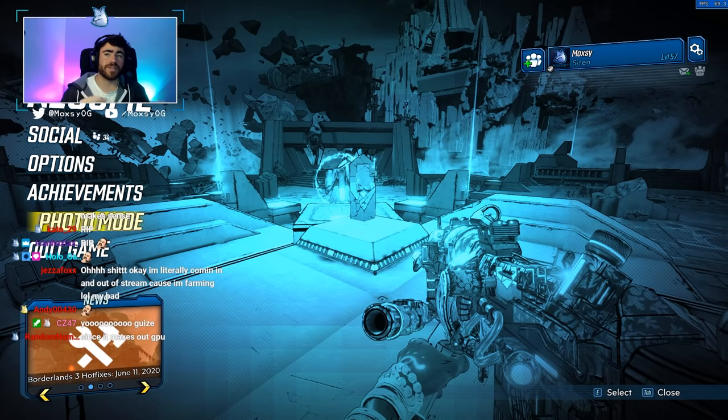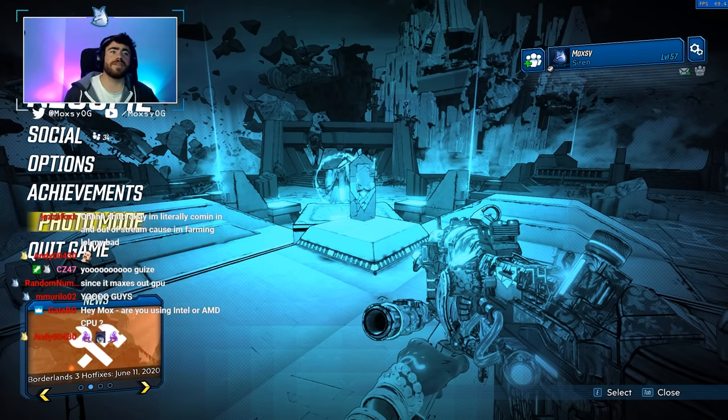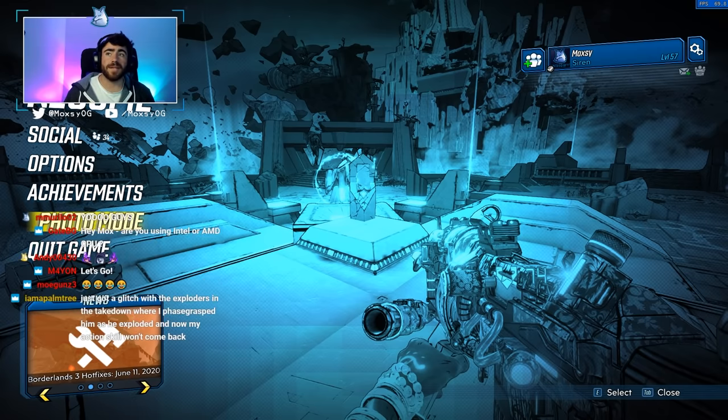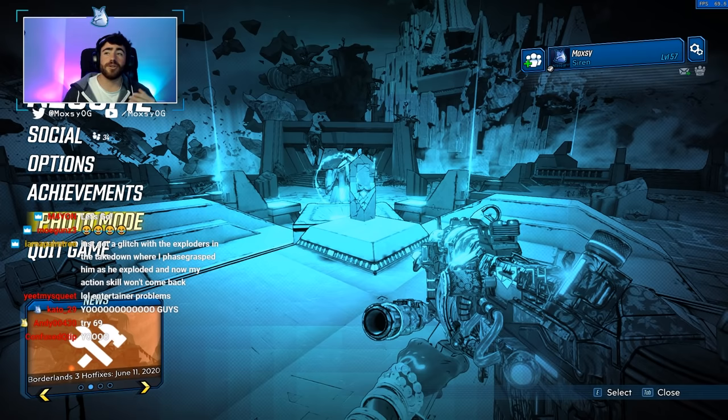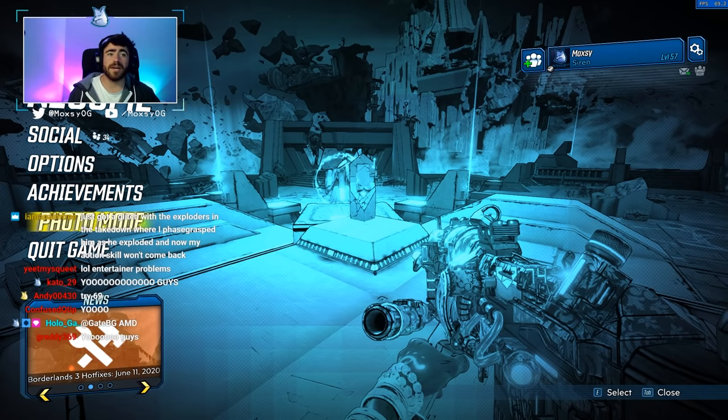This is the first phase that I've seen a lot of people having trouble with in the Guardian Takedown. So today we're going to be doing it on Mayhem 10 with Ricochet and explaining the strategies that I use to do this. Not easily — even when you know what you're doing, it's still really difficult. It just takes time and damage. So guys, let's get into that.